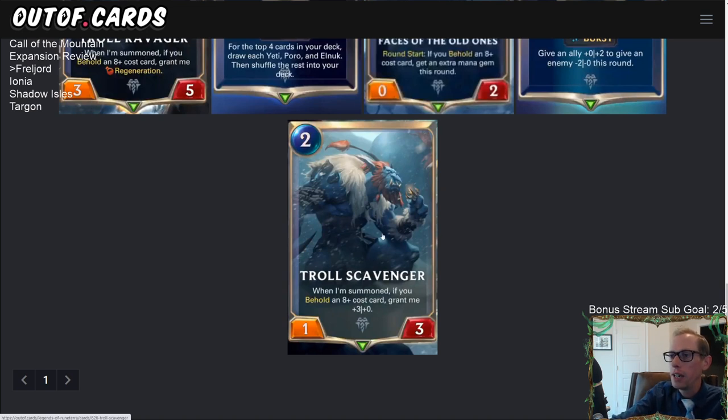First up is Troll Scavenger — a two-mana one-three. Whenever summoned, if you behold an eight-plus cost card, grant me plus-three plus-zero. That's a permanent buff, so you could have a two-mana four-three if you have an eight-plus cost card in hand. A four-three is really a good size for a three-mana card, roughly the biggest that three-mana cards get after the Loyal Badgerbear nerf from four-four down to three-four.